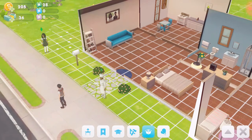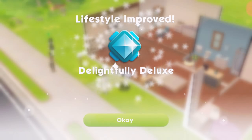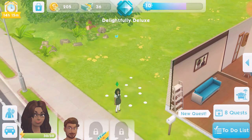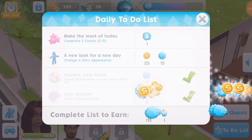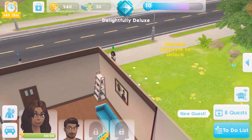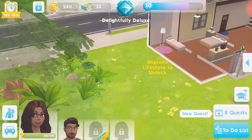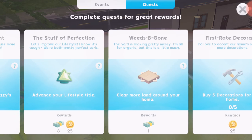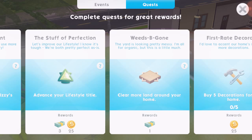Yay! Lifestyle! I got a new quest. Okay, so I have a new quest — 'Steps of Perfection: Let's improve your lifestyle. I know it's tough — we're both pretty perfect as it is. Advance your lifestyle. Purchase home items and clothing to improve.' Whoops. So we'll do that later when I finish this video.